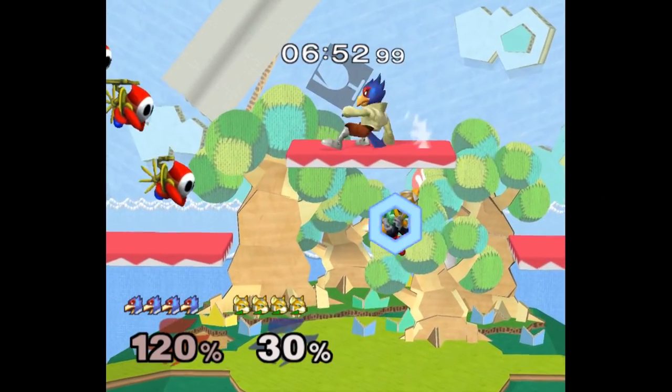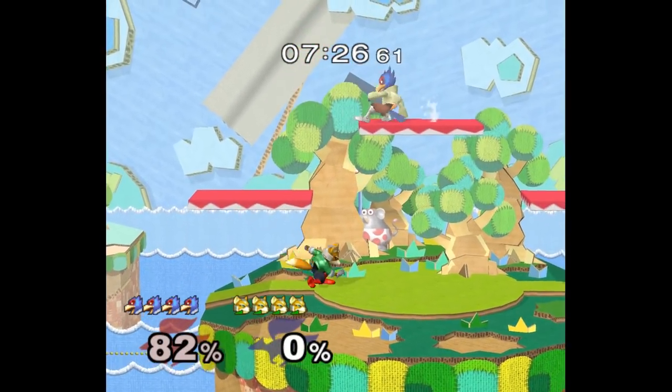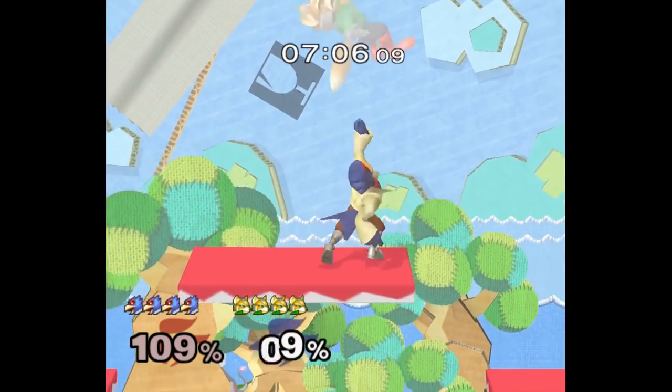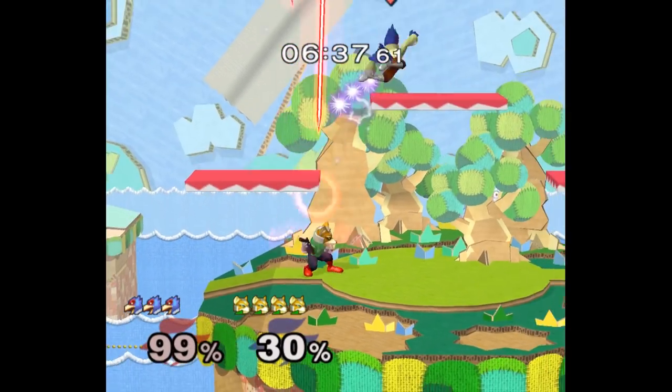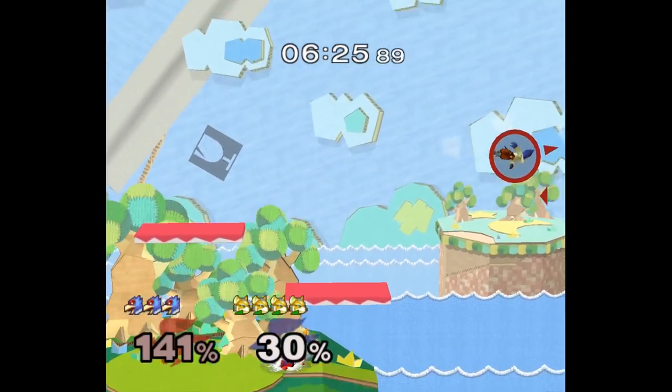When your opponent techs on the top platform, jump up and shine stall under it. Usually you're forced into a 50-50 guess on whether they get up attack or not, but this way you can react to any of their tech options, and it still baits a response because it looks like you're moving up quickly.